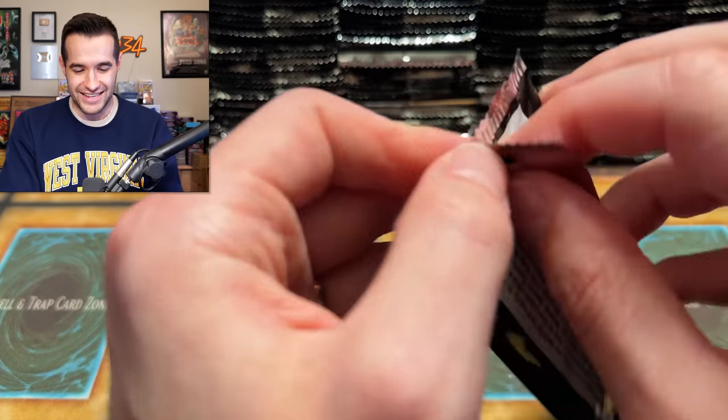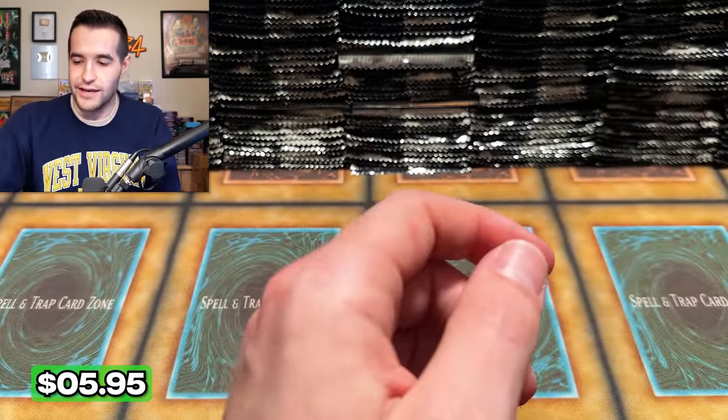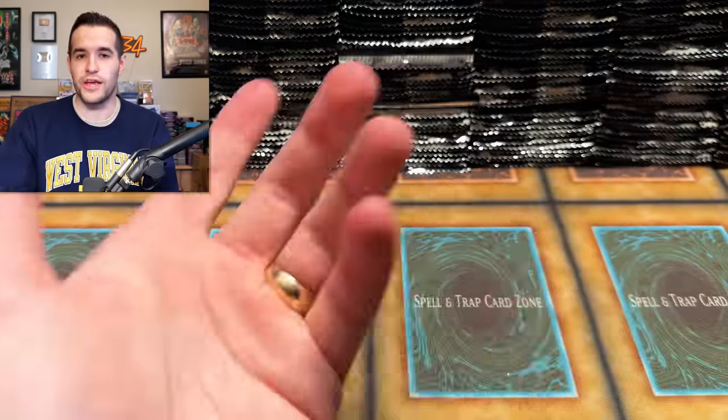And now I know the guy who really wants my Dark Armed Dragon PSA 9 is watching this right now. He offered me $800 for it — it's worth like $500. I was like, dude, no, I'm not selling it right now. I know now that I said that, he's going to want to buy it again. Can't fault the guy. He sees an opportunity. I want to buy it, but I sold the other one already.